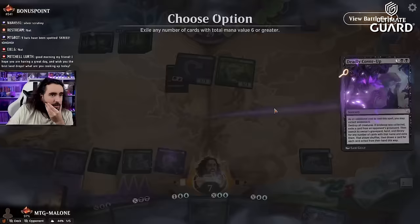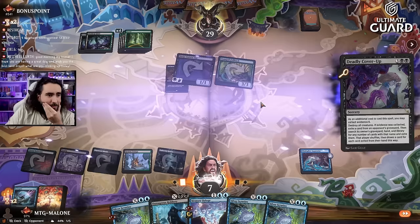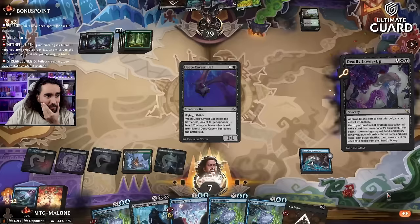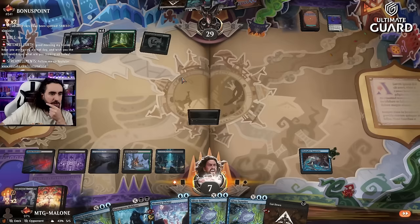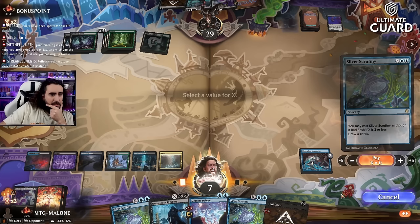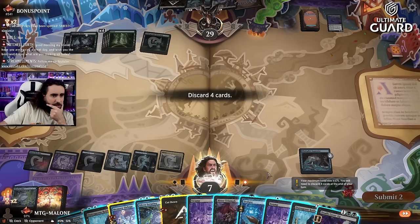Deadly Cover Up — I have to do this, but it will be worth it. I'm getting rid of the Tranquil Frillback — they really had another one in hand, I was so certain they would. As long as they don't play a Sheltered here we're kind of all right. Stealing the Restless Cottage was so good. One, two, three, four, five, six — let's do this for six now. Discarding four: the Memory Deluge, the Cut Down, the Deduce, and one land.